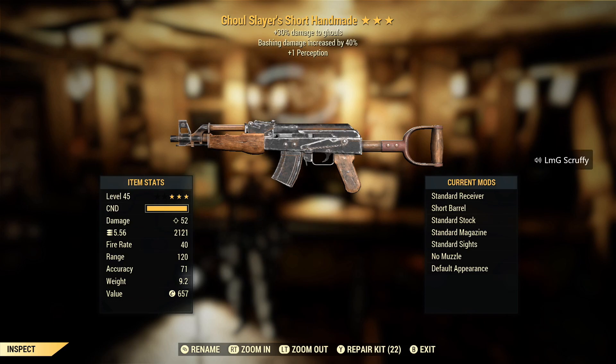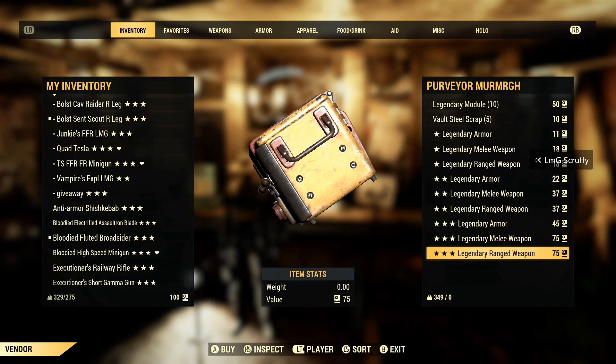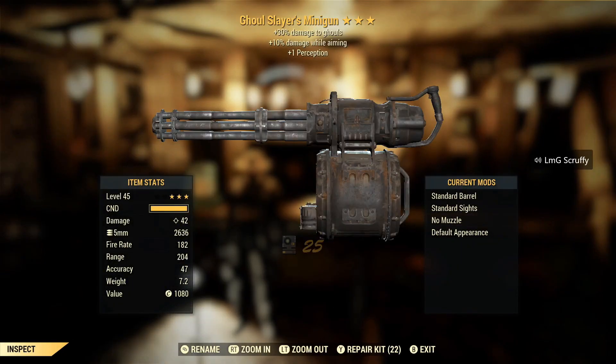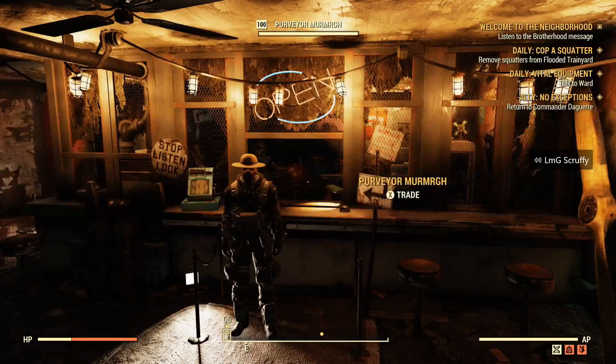Ghoul Slayer's bash — nah. Okay, one final roll, fingers crossed. Ghoul Slayer's minigun — there's no faster fire rate, no explosive. There is 10% damage while aiming which is kind of nice, but I have other rolls I'd rather use on this one. Alright, only a couple more characters to go.